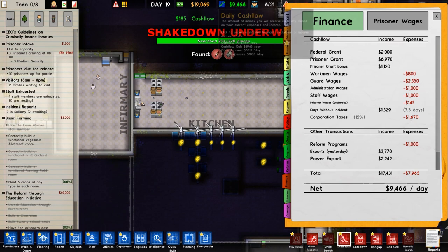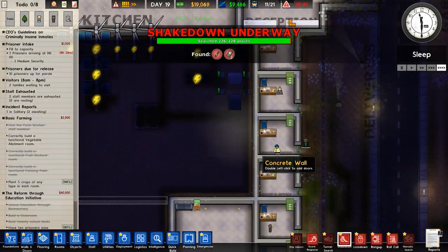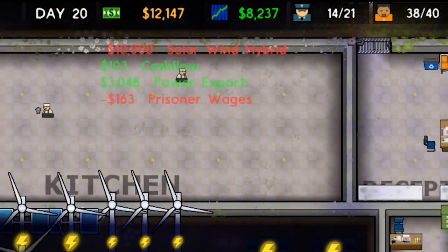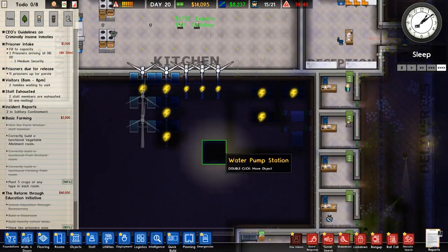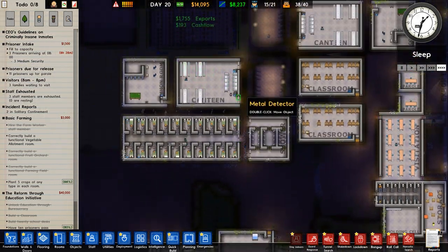Integrating a big money source like this into a prison isn't that difficult. In this prison, we have green power sources with batteries fully filling up. Our exporter is exporting $3,000. Looking at the exports tab, we have $2,000 from the previous day, and this day it's going to be more. We just sold $3,000 in power exports. You could have this running as your main power source and your main money source — which is just double the fun.